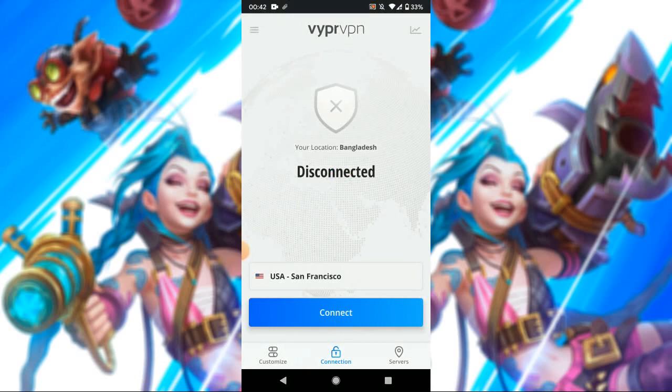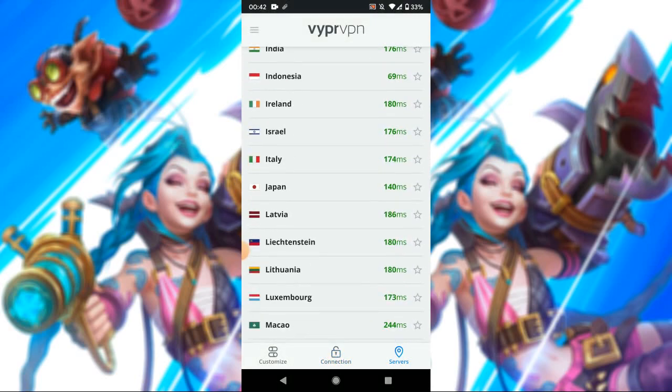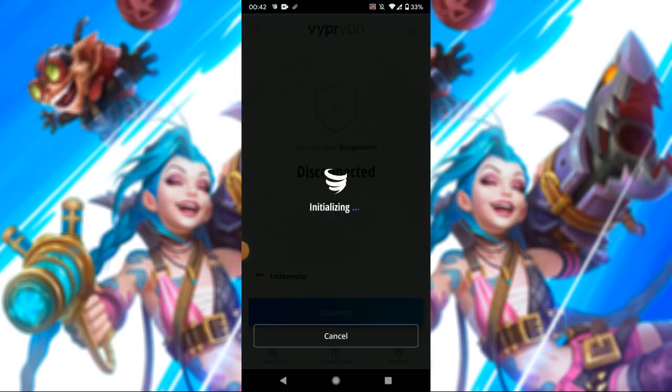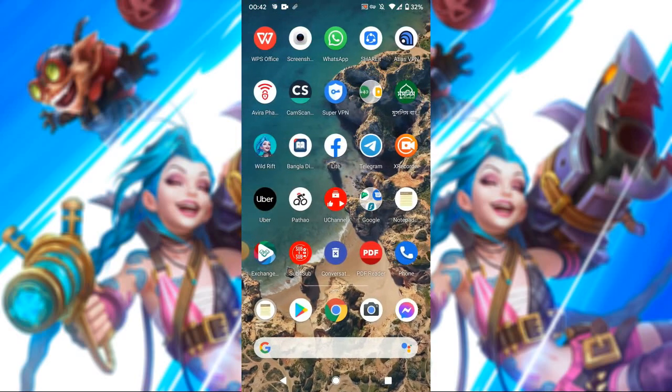We'll open the VPN and hopefully connect to Singapore. I can't find Singapore, so let's connect to Indonesia. As you can see the ping was pretty low — 69ms. We're going to accept it and move forward.